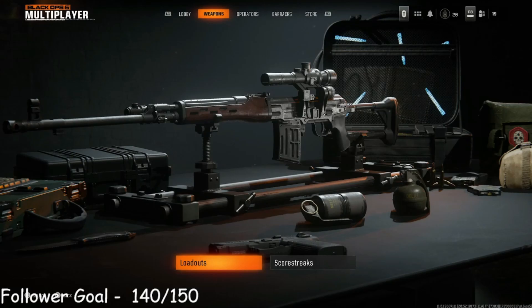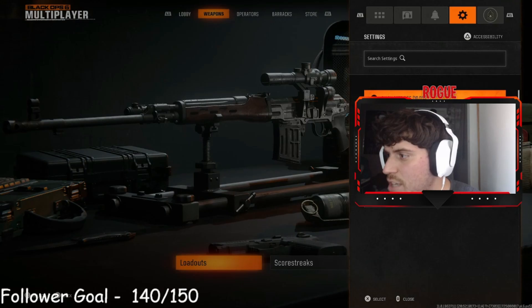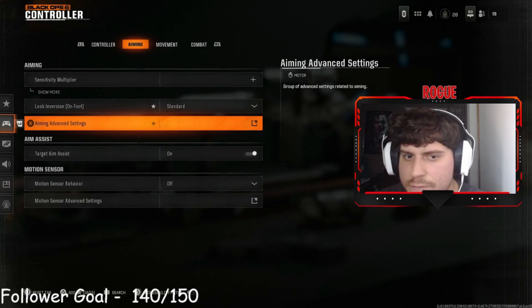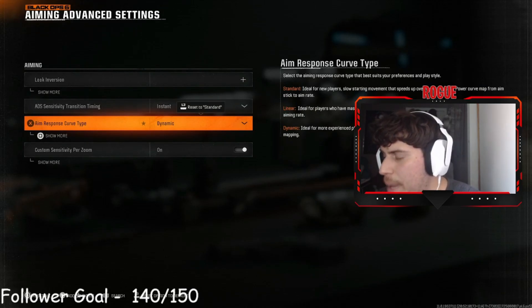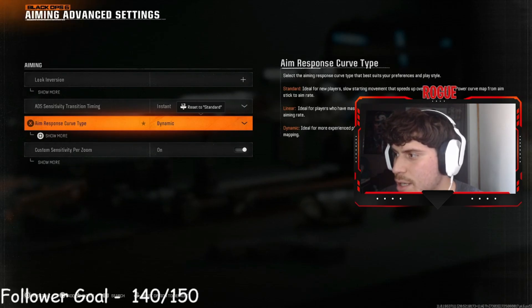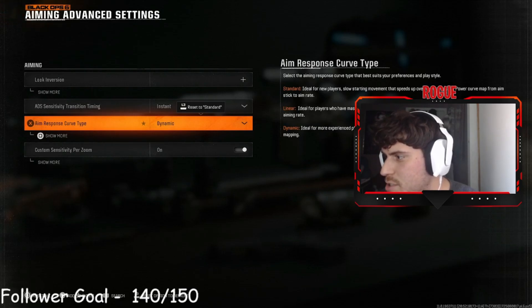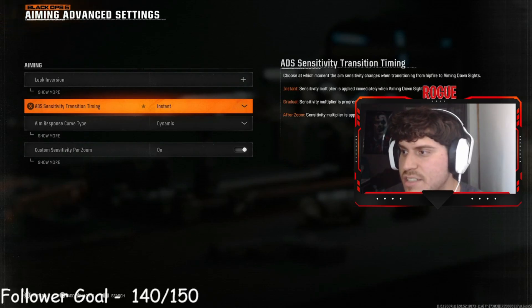So that's the class setup. I have a bit of a secret setting that I've been using. You want to go into the aiming advanced settings, open it up, and go to the aim response curve. I personally have been playing on dynamic and I've been hitting a lot more shots — I just feel more confident that my aim assist is actually going to help me out. Dynamic is ideal for more experienced players: fast starting movement that slows down to the aiming rate, reverse S-curve mapping. I've been using this on aim assist because aim assist is mad strong in this game.